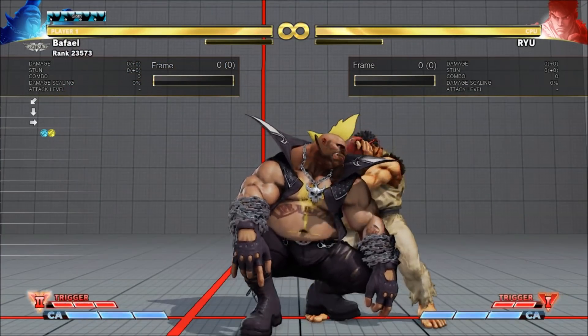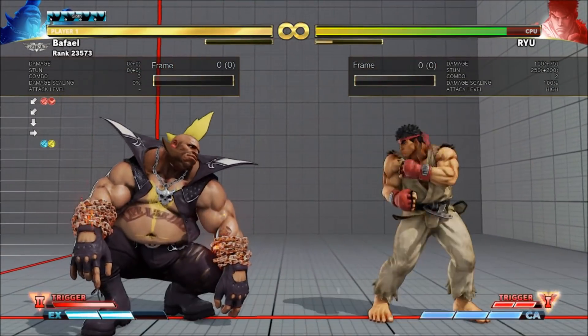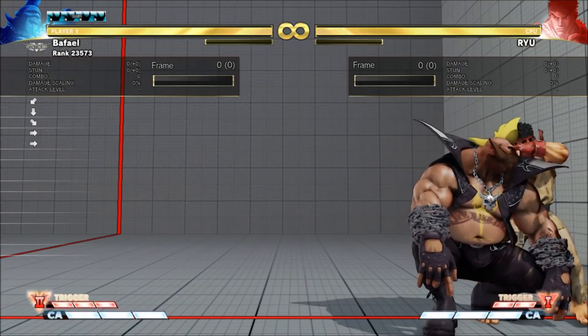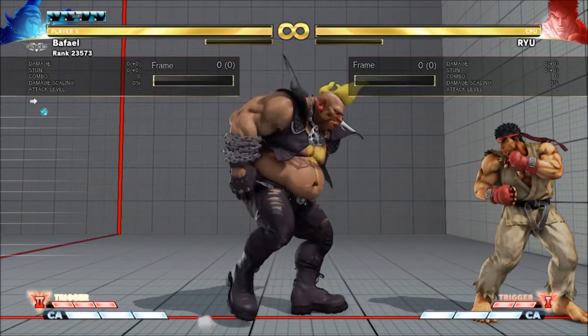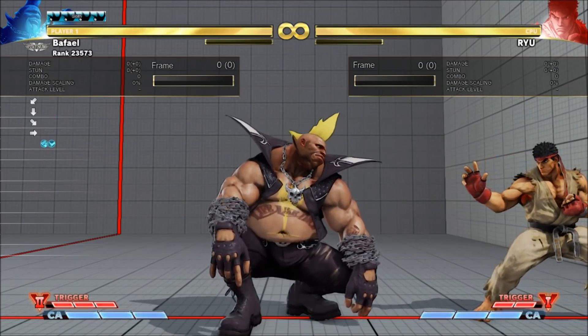You can install during the same special moves as VT1, but hitting with the flame is much more specific. The only juggles I can find are cornered Crouch Fierce, or cornered normal or EX Zonk. Either Zonk into VT2 juggles into Crouch Fierce, which is cool.